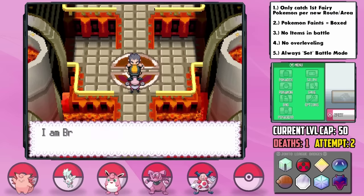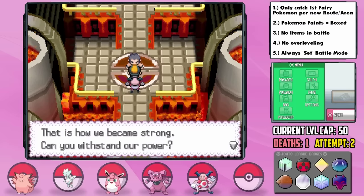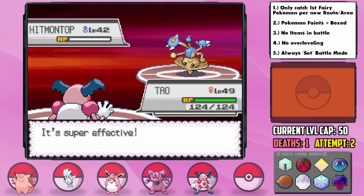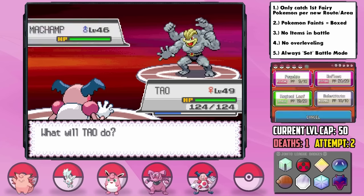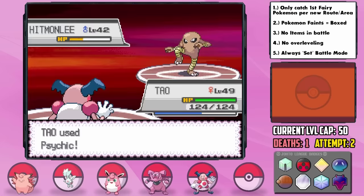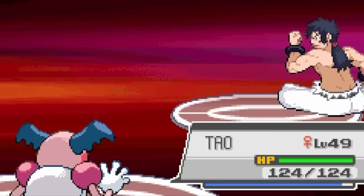Third is Bruno, the Fighting Specialist. I rare-candied Tau to level 49, then went nuts with Psychic to take down Hitmontop, added Insult to Injury with Magical Leaf against Onix, and then Machamp, Hitmonchan, and Hitmonlee all succumbed to a Modest, STAB, super effective, Twisted Spoon-boosted 90 power Psychic. Bruno must see Mr. Mime in his nightmares.